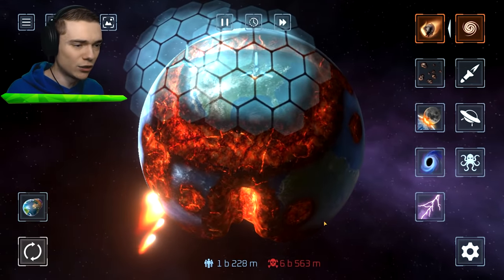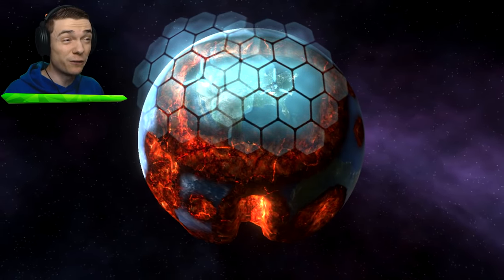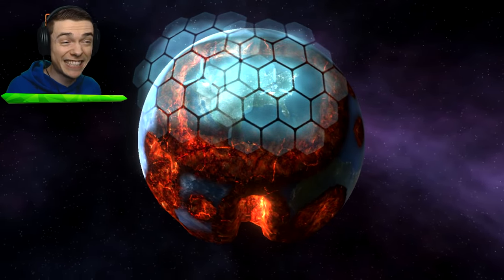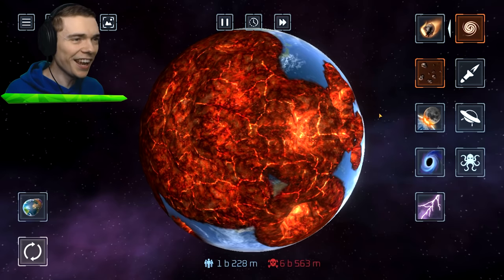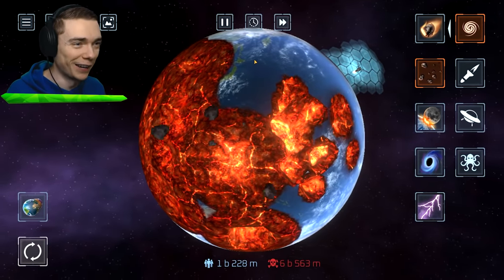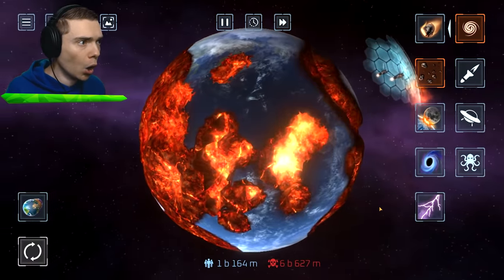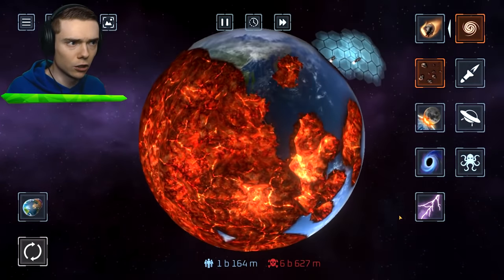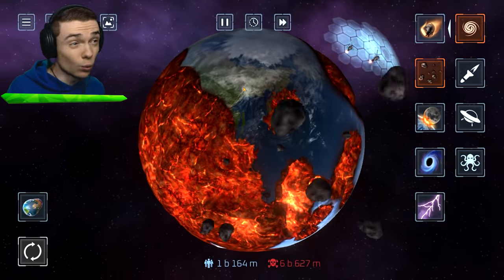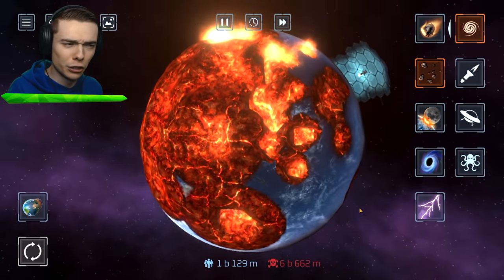Check this out, guys. We're just going to envision that the Among Us dude is here. See what I'm going for — the face over there and then the legs in the bottom. I think you guys know what we're going for here. Now, let's use the Meteor Strike. Watch out, America! Thankfully, we got the shields. Okay, that was pretty close, but these really don't deal any damage at all — they just kind of tickle the surface.